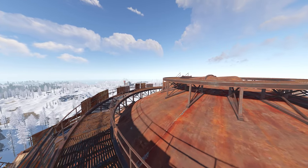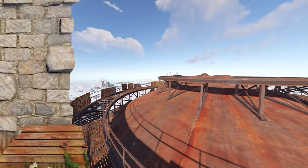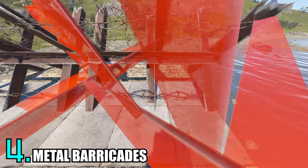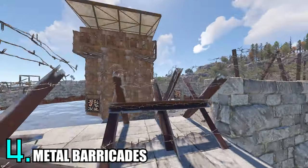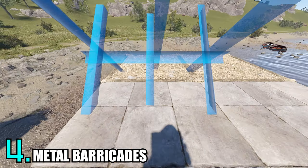The next two tricks are going to be very anti-grub for those of you that don't like when people jump into your compound and take all your belongings. Number four: if you place a twig floor going out of your gatehouse and place your metal barricades on top of the twig, the barricades will stick out a lot over the side of the gatehouse, which will stop people from being able to jump up on the side. Make sure that the center point of the barricade is not on the twig though, because then it will break as well.